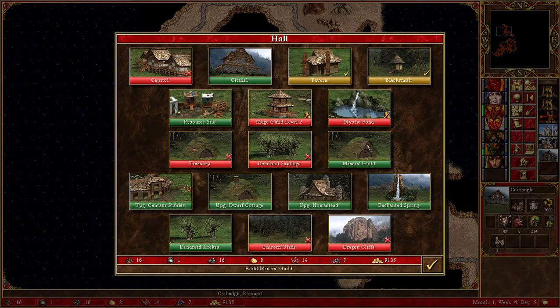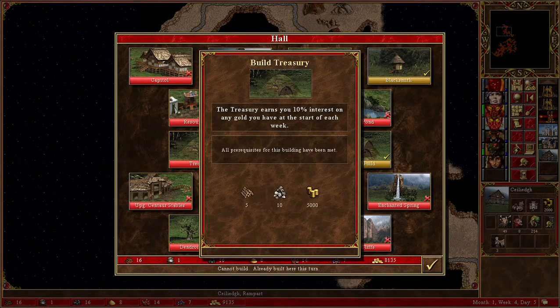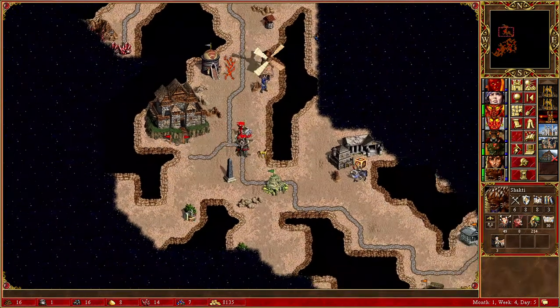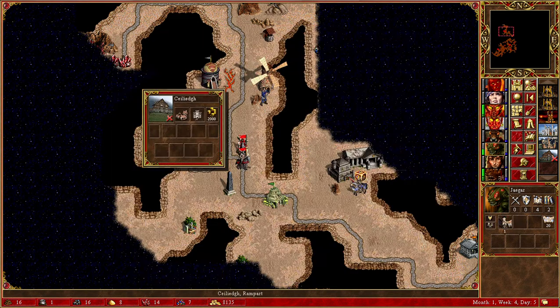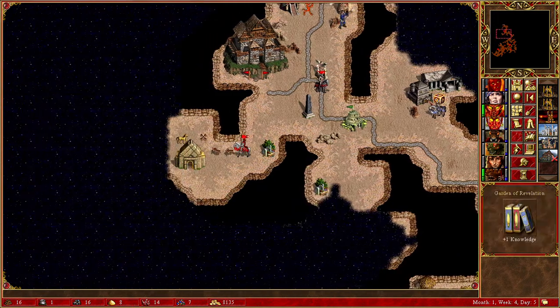I will go and build towards the treasury — 10% interest every week, that's really overpowered. And that stacks by the way: if you have multiple towns you will still have the same benefit, that's really useful.